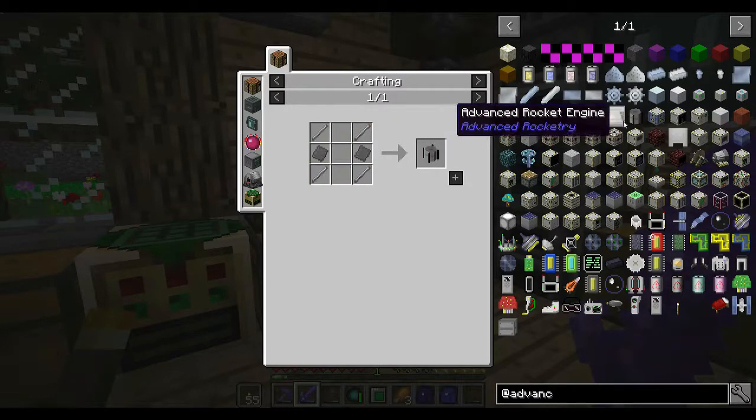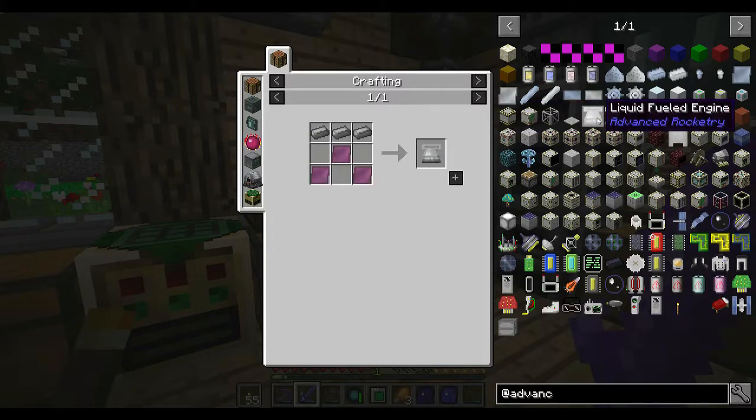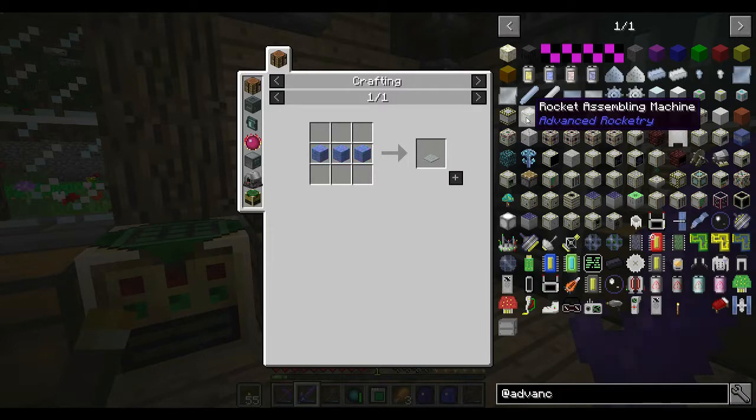We would need a guidance computer, which requires all sorts of stuff - a rocket assembling machine, a launch pad. There's lots of stuff to do in that mod to get me off the ground. Apparently you need a lot of liquid fuel tanks, a couple of liquid fueled engines, a seat, and a guidance computer.